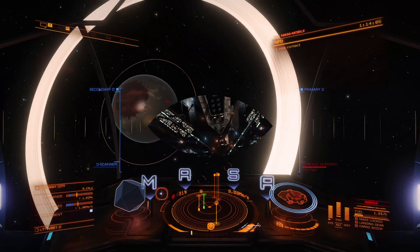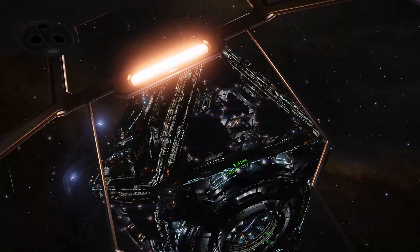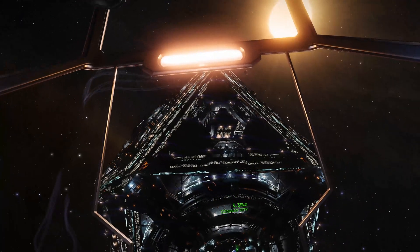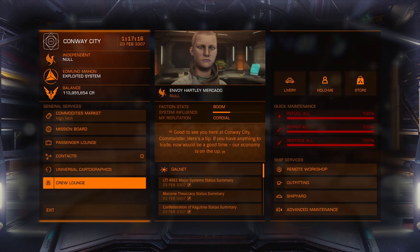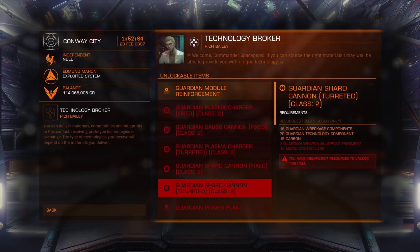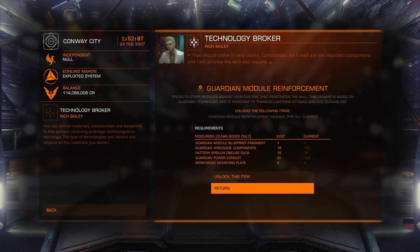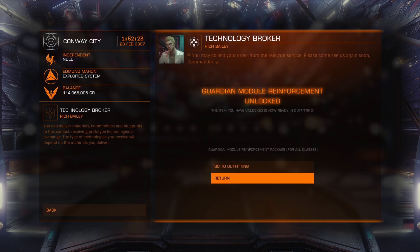I choose to go to Conway City in LTT 4961, but other tech brokers are available. Now you're nearly ready to unlock your Guardian module or modules — but of course we need other materials too. You're probably best to do a quick Google search to find out what materials you need so you can collect them before visiting your technology broker. The trader will also let you know what materials you need if you just come here. I already knew I needed to buy nine reinforced mounting plates, and I used eddb.io to find a station selling those.